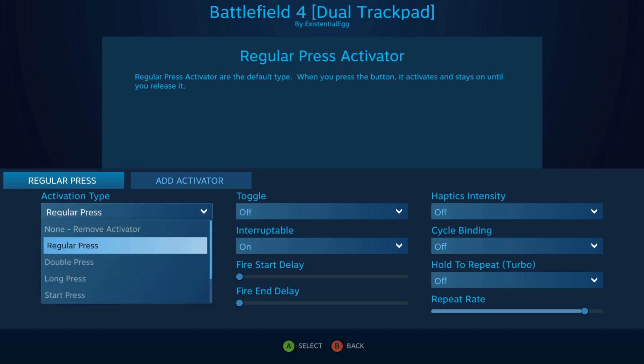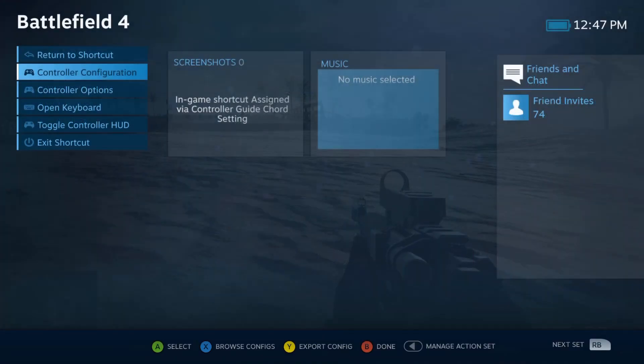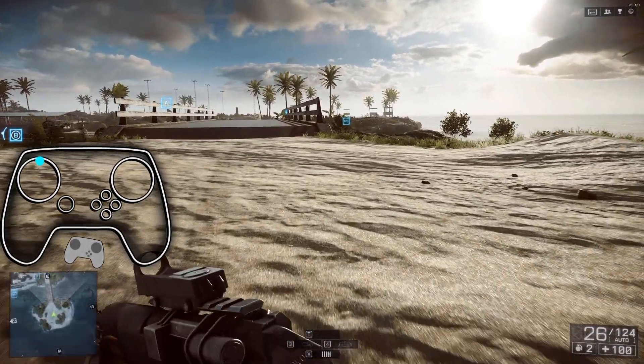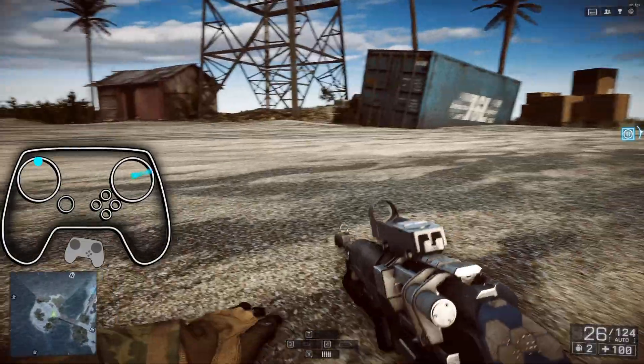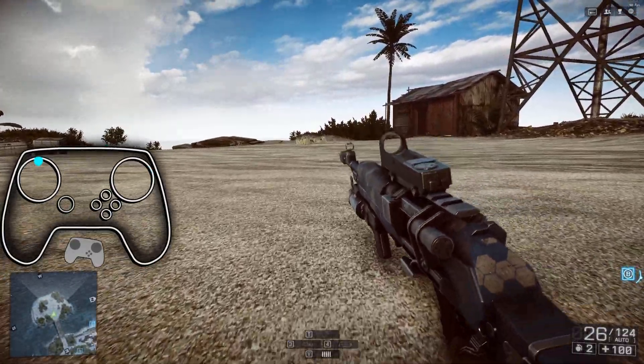Just make it a start press. That's it. A start press means it fires once and then not again. So now I go back, turn this back on — I'm sprinting, it hit it once, I go into crouch, it's not hitting it again. It's fixed.